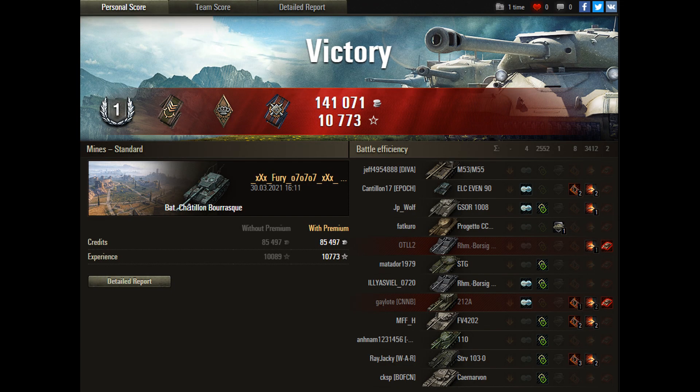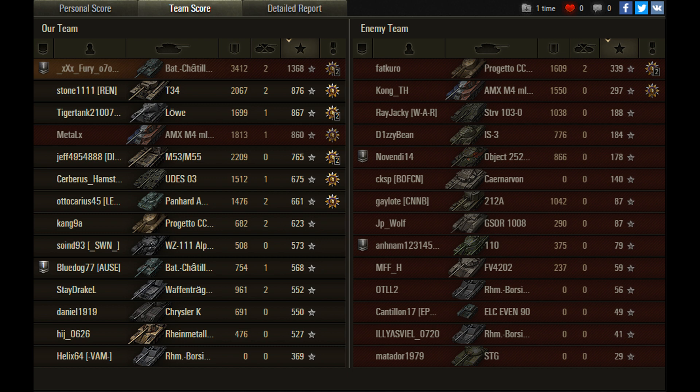Let's have a look at the results. Fury picked up a first class mastery badge for that game. He didn't get any particular medals apart from the Minor Bruiser and Fire for Effect badges. But he did earn 3,400 damage of his own and 2,550 of assisted damage, giving him a total of very close to 6,000 combined damage, as well as two kills. A good all-round performance.